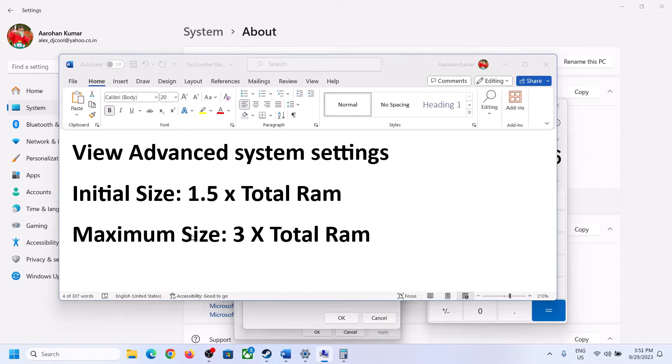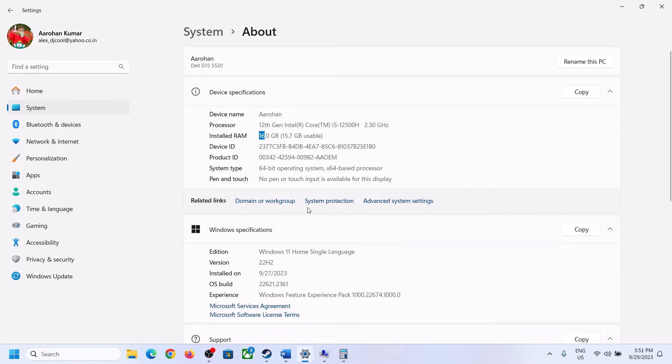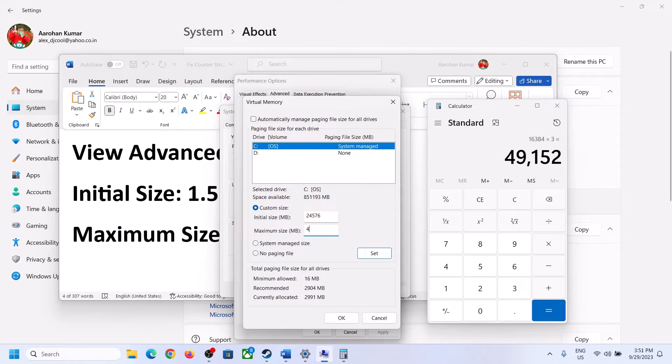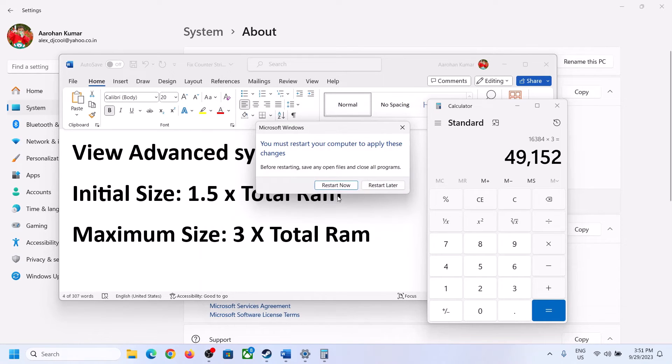So in this example the initial size is 24576 and the maximum size is 49152. Click on Set, then click OK through all dialogs, and click Apply. Now restart your computer — make sure that you restart after this step.